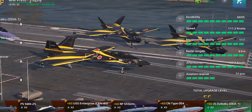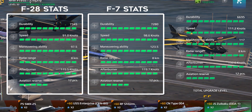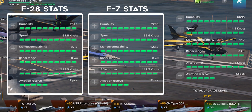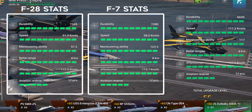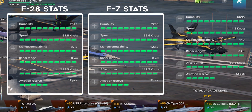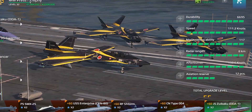Here are the stats of the F-90. In terms of durability, the F-90 is less durable than both the F-28 and F-7. In terms of normal speed, the F-90 has a significantly higher normal speed compared to both the F-28 and F-7, and the same can be said for its afterburner speed. In maneuverability, the F-90 is more maneuverable than the F-28 but less maneuverable than the F-7. Lastly, the F-90 has a standard radar range of 8 kilometers and a standard aviation reserve of 12 pieces.